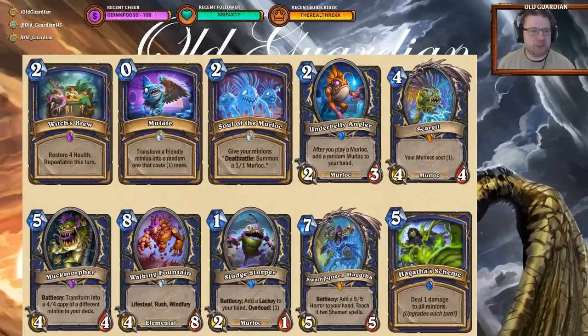A quick recap on the Shaman cards. Shaman is getting support for three different archetypes: Murloc decks, very heavy value-oriented control decks, and with Muck Morpher, some kind of combo mana-cheating decks. So those are the types of decks you can expect from Shaman for Rise of Shadows.